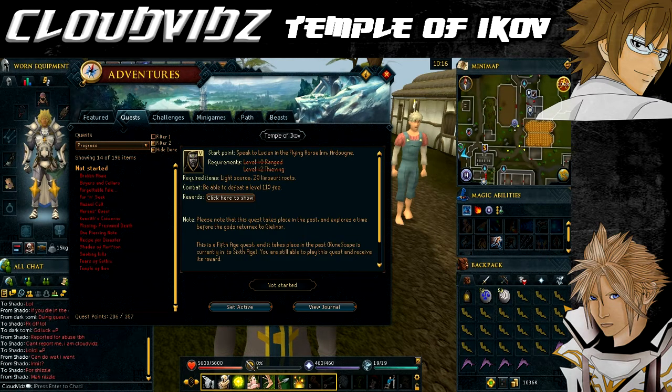There is a part where you can bank your armor to get across this section, but that will mean you'll have to go back to the bank afterwards and obtain your armor and weapons for the fight. If you have access to level 31 magic for telekinetic grab, bring some law runes and air runes. What you can do is unequip some of your armor and items, drop them on the floor, cross the bridge, and then pick them up with telekinetic grab. A bit of food will help for the fight against the level 77 fire warrior.